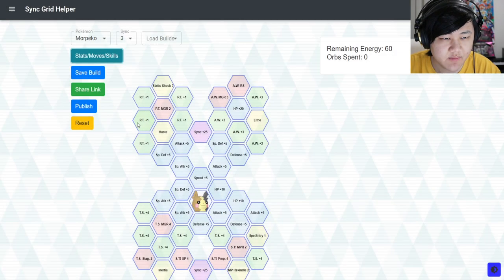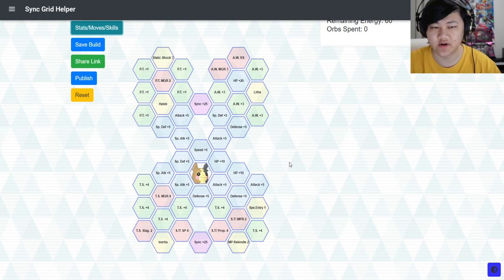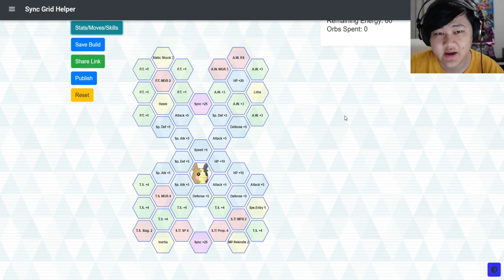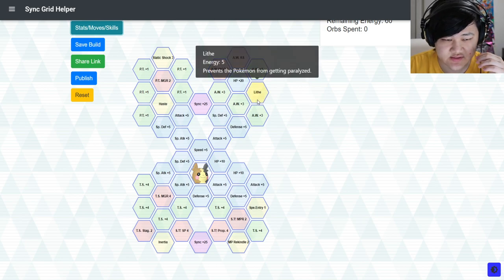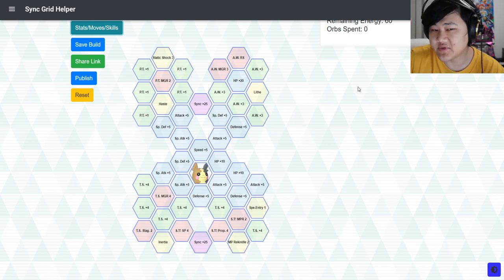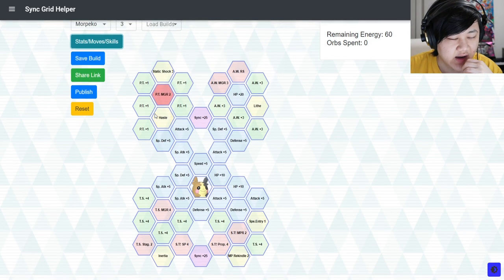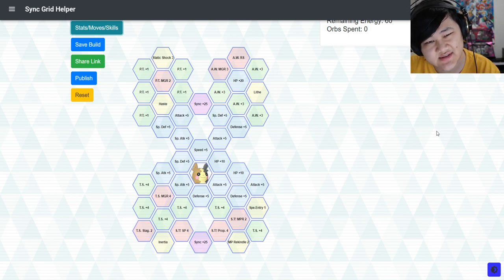Let's get into the grid. In terms of lucky skills, you want Crit Strike 2 on your Morpeko. This thing is an absolute monster — it has the highest sync move damage in the game potentially, and its non-sync hits like an absolute truck as well. It's a damage dealer. If you can't get Crit Strike 2, you could settle for Power Flux 3 or Crit Strike 1.